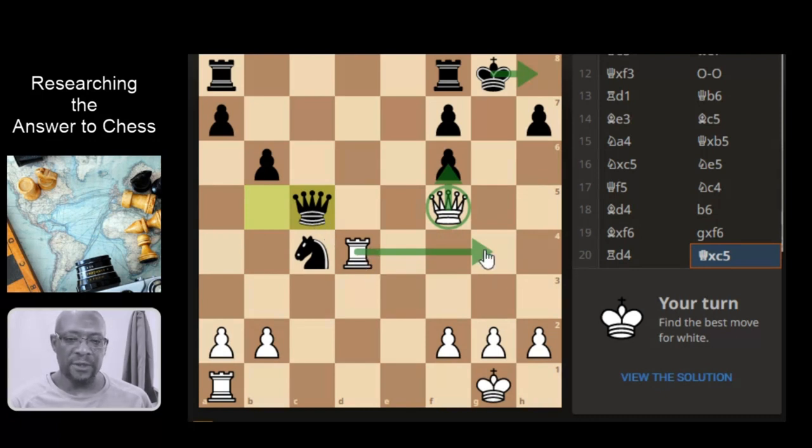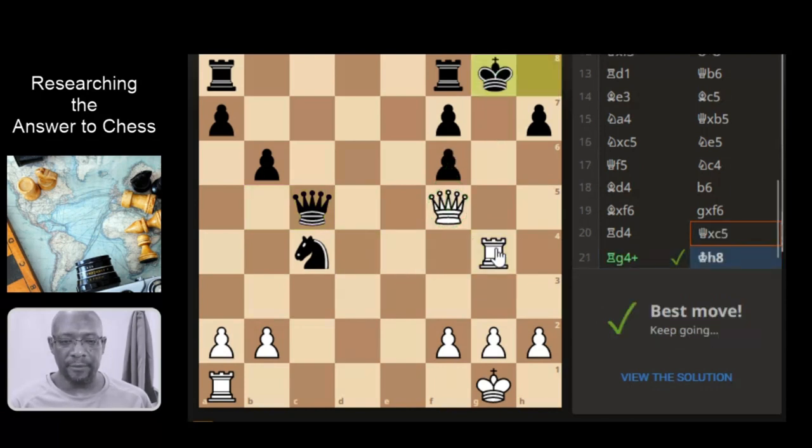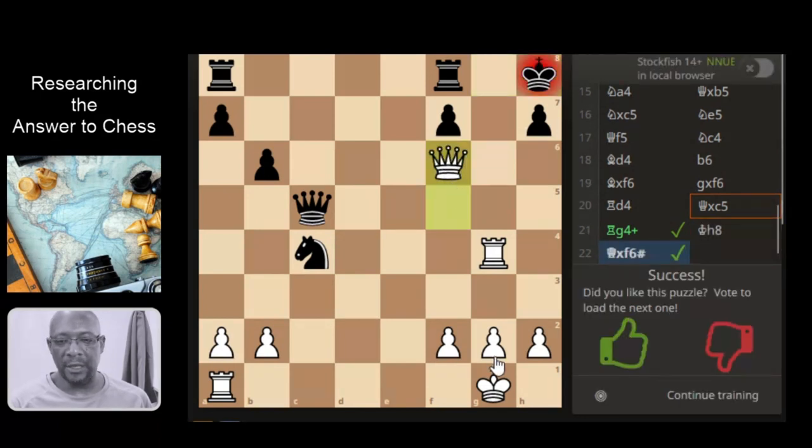I think that makes sense, doesn't it? Right, queen, rook check — king can't do anything else, it has to go here. So I think we'll go with that. And then the queen takes; there's nothing on the pawn so it takes here. And do we like that puzzle? I'm going to say yes for now.